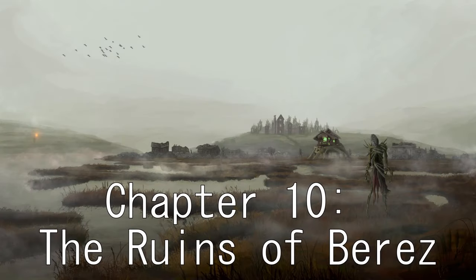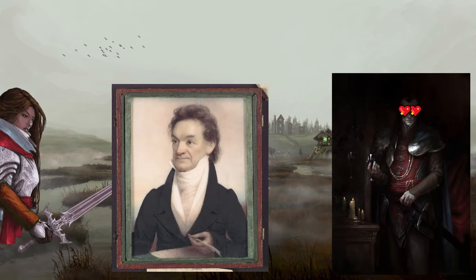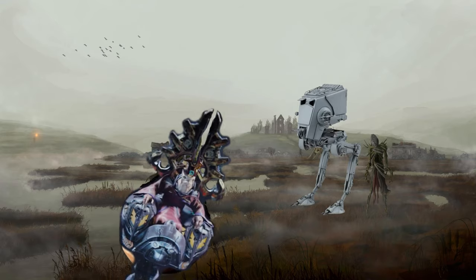Chapter 10: The Ruins of Berres. A town where Strahd got the hots for a lady and the mayor thought that was weird, so he staked her in the heart, and Strahd thought that was weird, so he flooded the town and made a statue. Now Strahd's hag mom hangs out here in her chicken walker and flies around in a skull like a low-tech prophet from Halo.